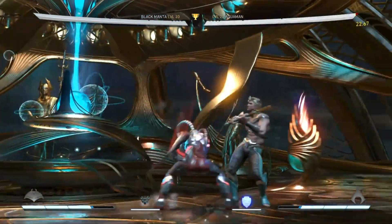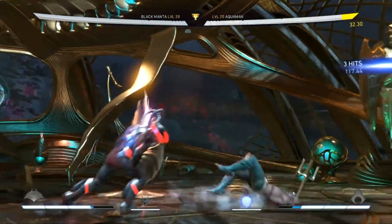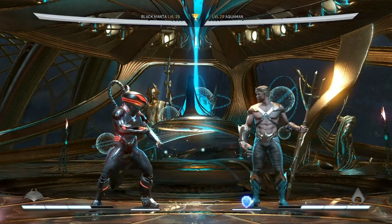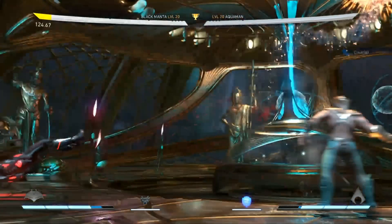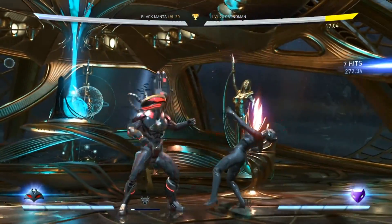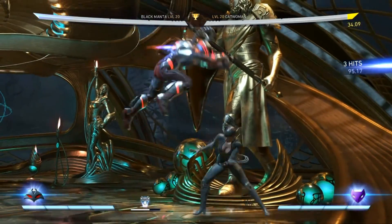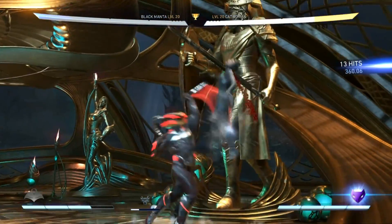Whilst torpedo hits as a high, you can still create pressure situations with it. Anything that has an overhead threat can be cancelled into torpedo just before the overhead connects, as the opponent will be expecting the overhead and stand up into the torpedo. Don't go for this too much, as one hit will send the torpedo flying in the wrong direction. Hitboxes play a big part in learning Black Manta. Float combos work on every character, but against smaller hitboxes it's definitely harder to pull off. Against smaller characters, make sure your execution is on point, or simply go for a torpedo off a lot more of the simpler juggles.